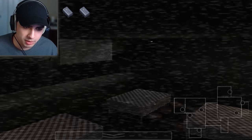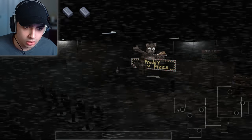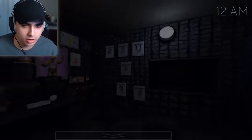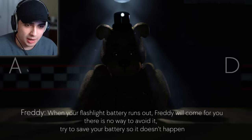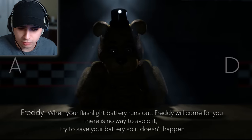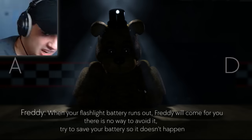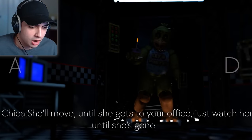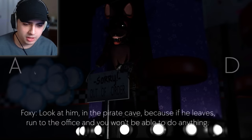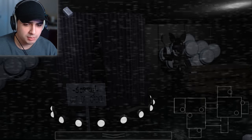Chica moved! I'm not sure if I genuinely died last time or if it was just the end of the demo. I'm stuck in the situation where I don't know if I'm dying to Foxy because I'm doing something wrong or it's just the end of the demo. We got extras: Freddy — when your flashlight battery runs out, Freddy will come for you, no way to avoid it. Chica — she'll move until she gets to your office, just watch her. Foxy — if he leaves the pirate cove, run to the office.